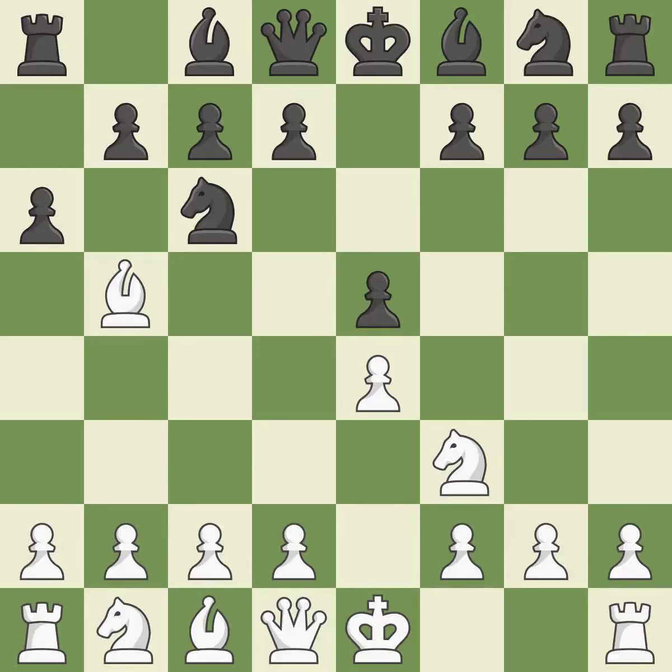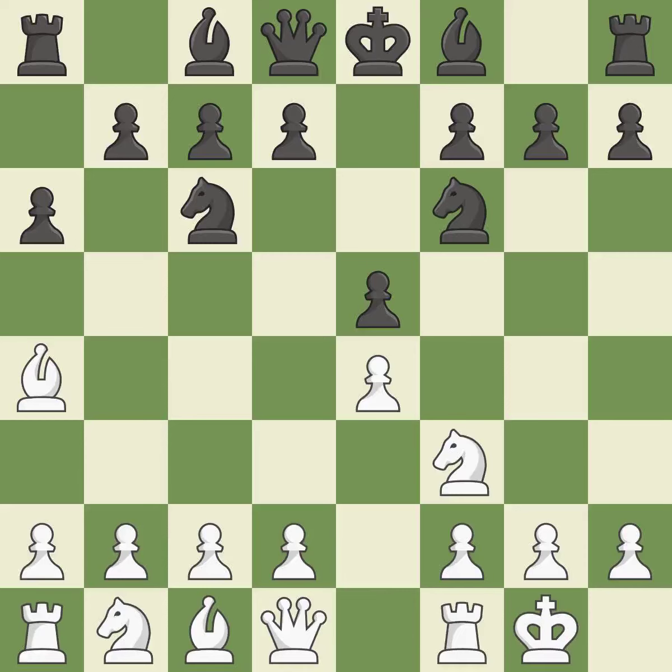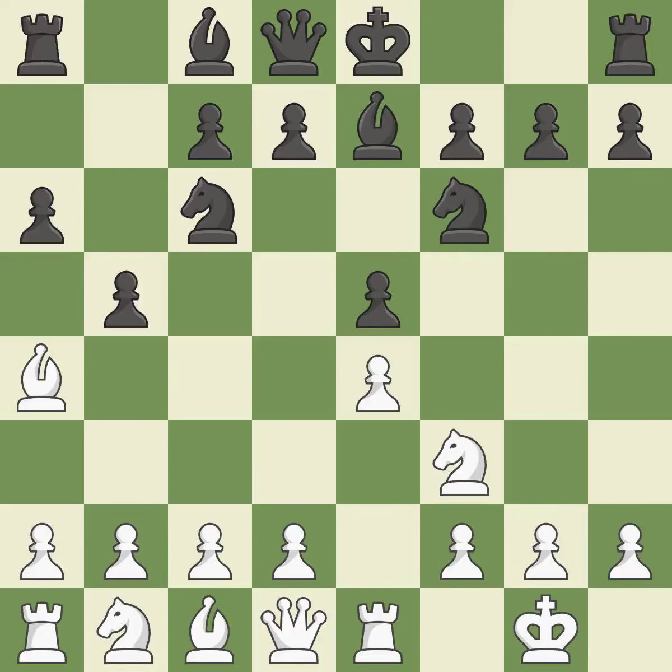A6 forces the bishop to choose between exchanging and withdrawing. BA4 safely retreats the bishop while keeping pressure on the knight. NF6 attacks the undefended E4 pawn and develops the knight at the same time. Castling gets the king out of the center and prepares to develop the rook to E1. B7 develops the dark-squared bishop and prepares to castle. Re1 centralizes the rook and protects the E4 pawn. B5 gains space on the queen side and forces the bishop to the B3 square.